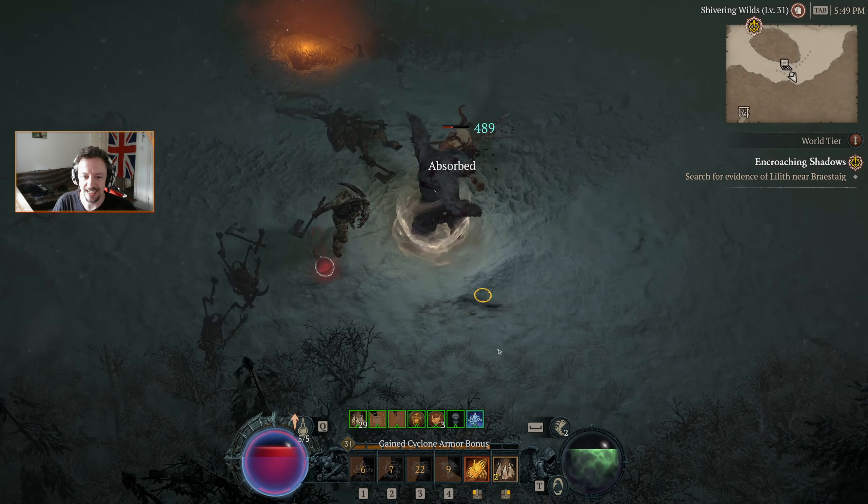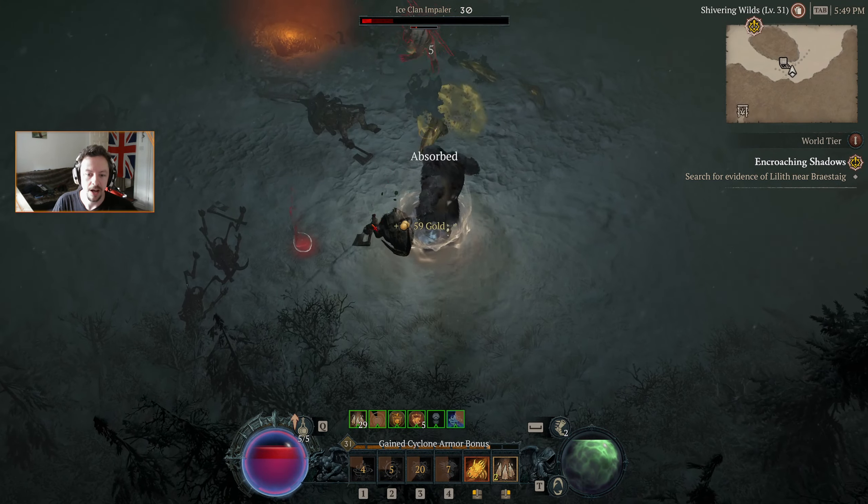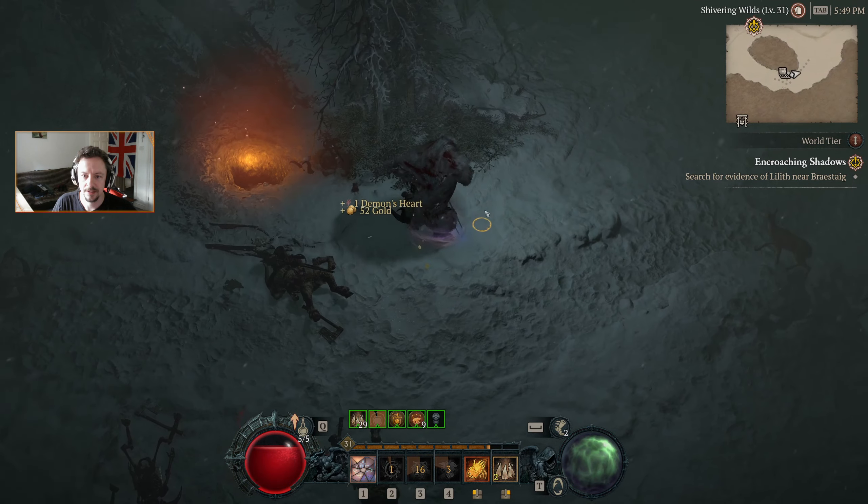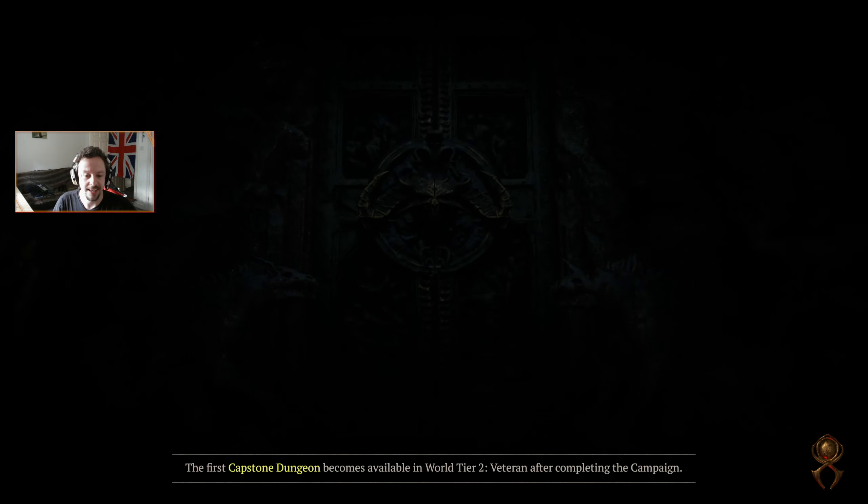Actually, killing these guys on the outside probably makes a bit of sense. We're level 30 — we could upgrade our potion. We'll hop down and do the cellar and then we'll head back to town quickly and buy that upgrade.